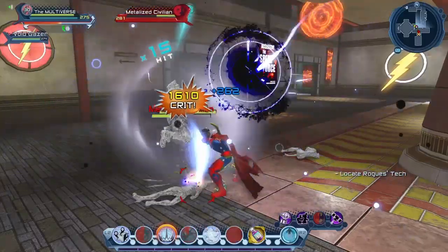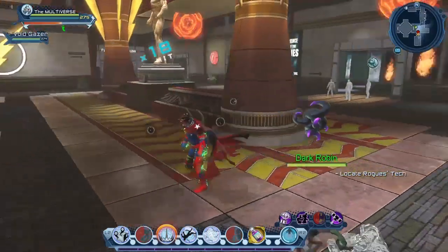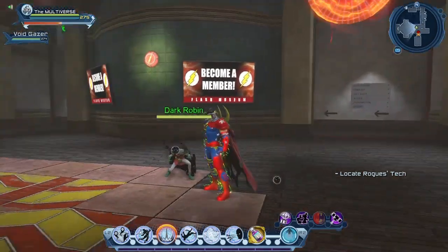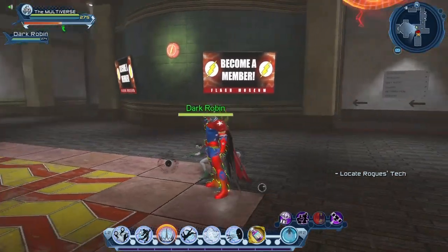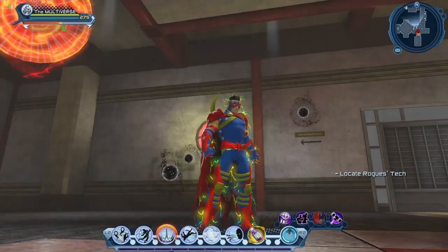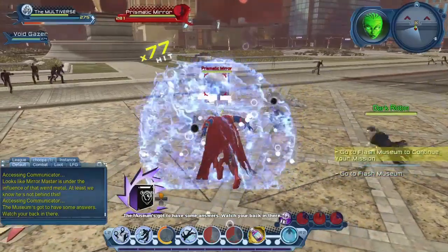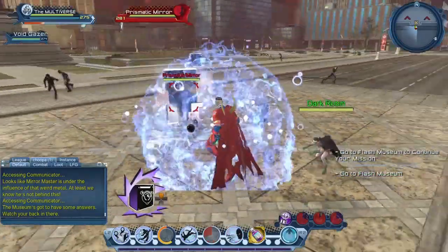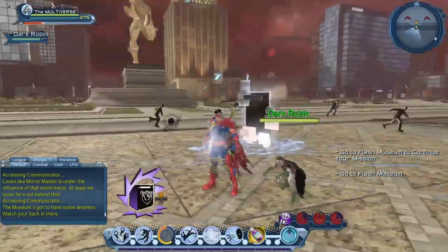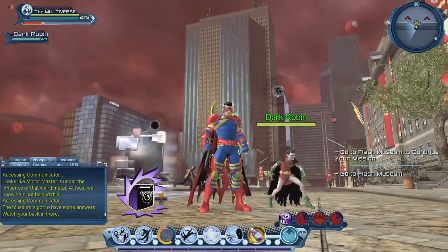If you're like me and you wonder how you could get Dark Robin to fight by your side, stick around, we're going to take a look at that right now. You can see there's a little Dark Robin pet that can appear with you to help you in battle. I remember the first time I saw that was when I did the Teen Titans bounty — one of the players had a little Dark Robin pet with him. And then one of you guys mentioned that it comes from the new Augments we can get in the Metal Part 1 DLC.